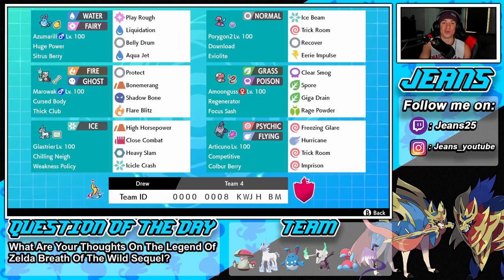Right next to Marowak is a great support mon — Amoongus. Amoongus has Regenerator so we get HP when we swap out, Focus Sash so we don't get one-tapped, Clear Smog to reset stats, Spore to put Pokemon to sleep, Giga Drain for STAB, and Rage Powder to redirect moves and protect our ally Pokemon.